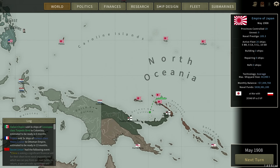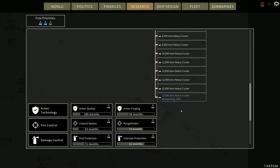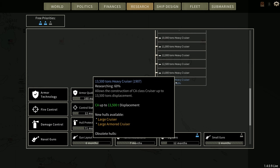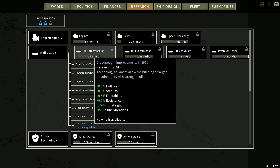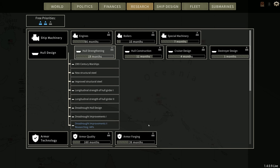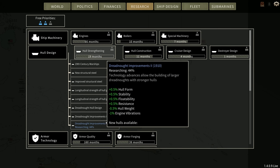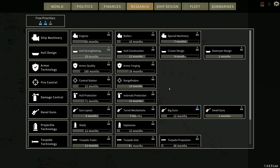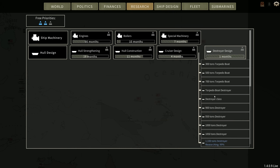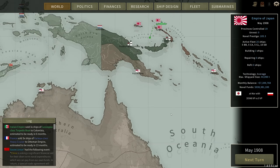Are we getting anything new in cruisers? Yes, finally. Armored Cruiser in four months. I don't get anything on Dreadnought Improvements 2 either. I get Destroyer 2. Okay, so we'll be doing some designing next turn.